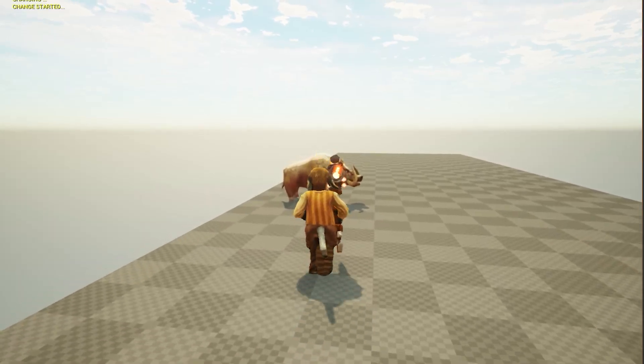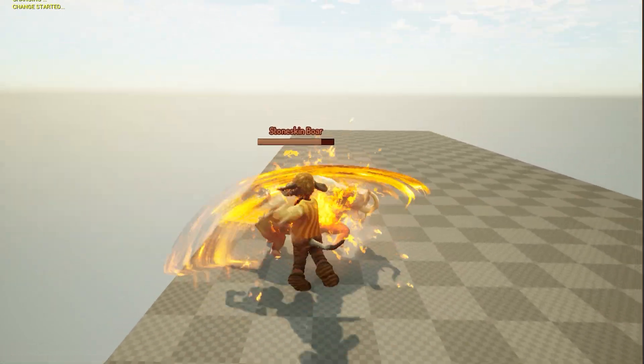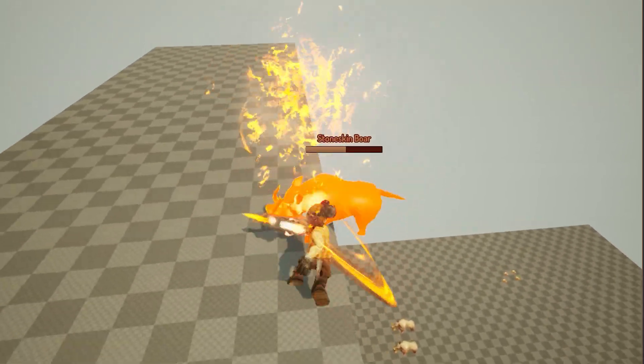So now, after reformulating how this system is working, I have light attacks as well as heavy attacks that can be combined with each other, as well as special attacks that you can use that gives this extra feeling to the combat as a whole. Let's first go through everything you can do with this new combo system, and then I'm going to go over how I did it and the possibilities that you can have with this system.